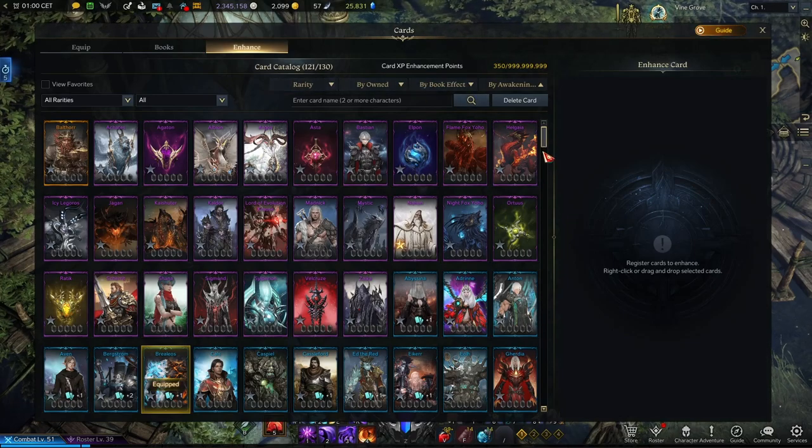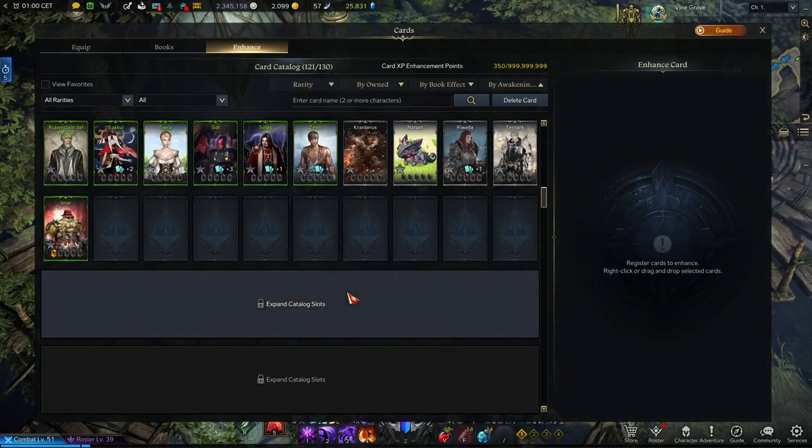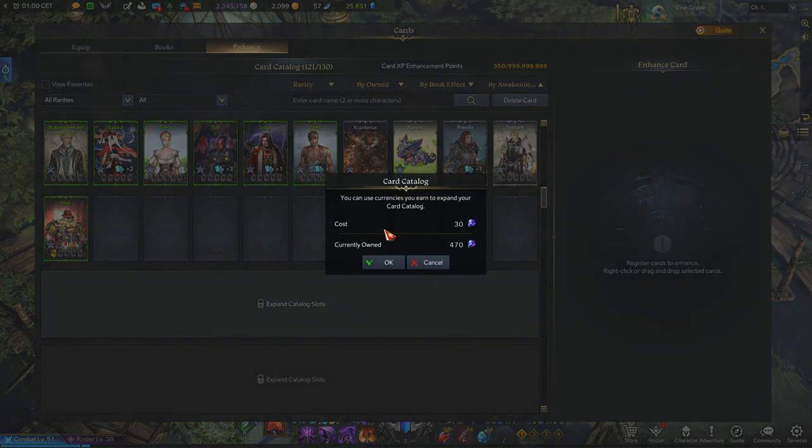Firstly, you can buy some slots. If you go down here you will see the expand catalog slots, and you can get 10 slots for 30 crystals.